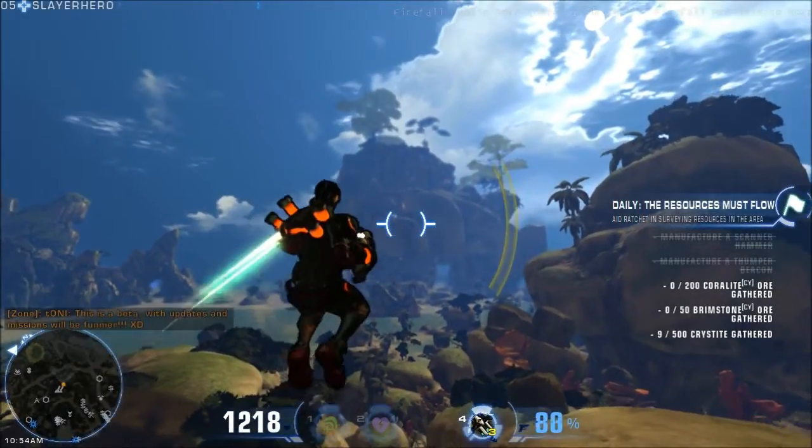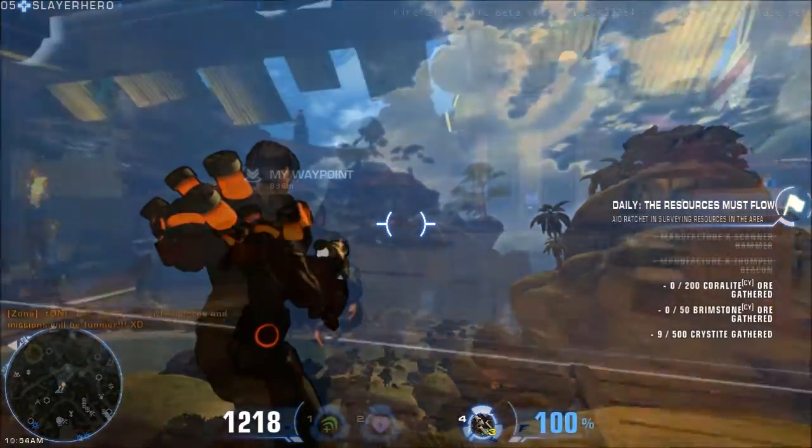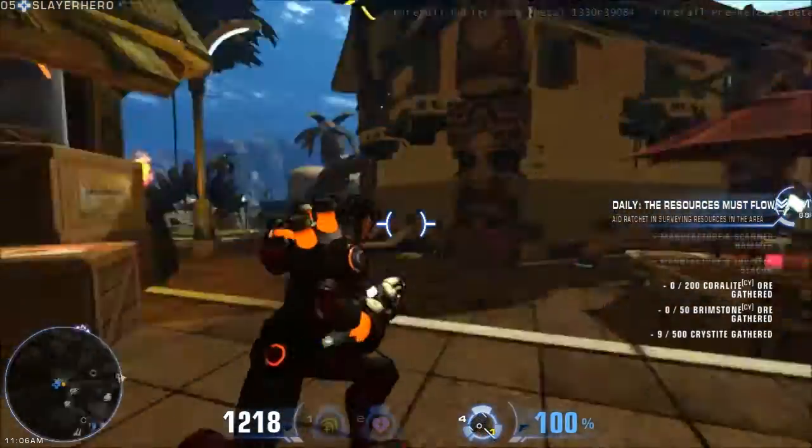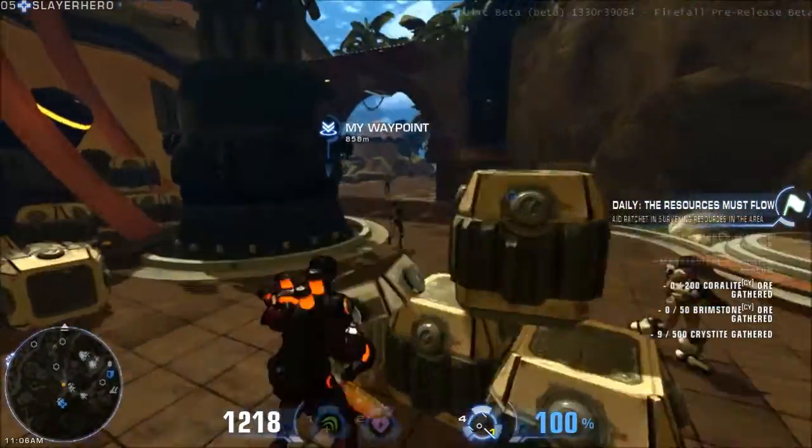Hey everyone, my name is Ed and I'm here to show you how to get to, as the devs call it, Mushroom Island and Firefall. The easiest way to do this is to get to this gliding point as you see at the waypoint mark here in SYN Network.